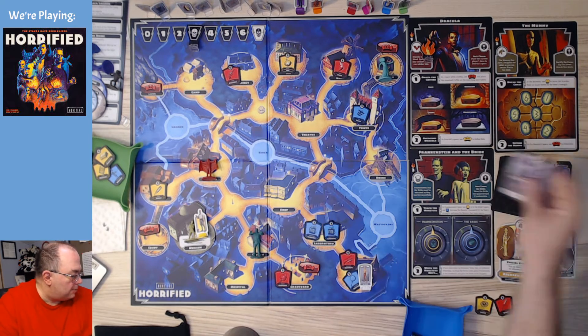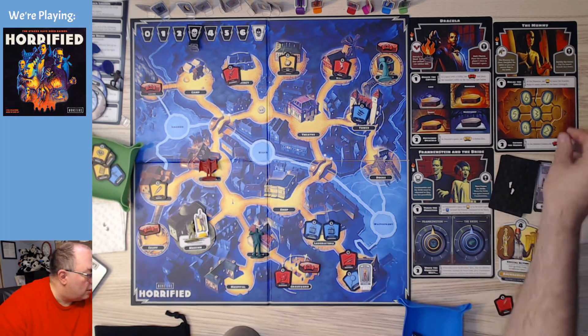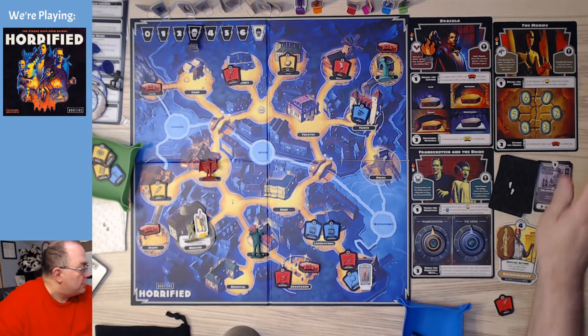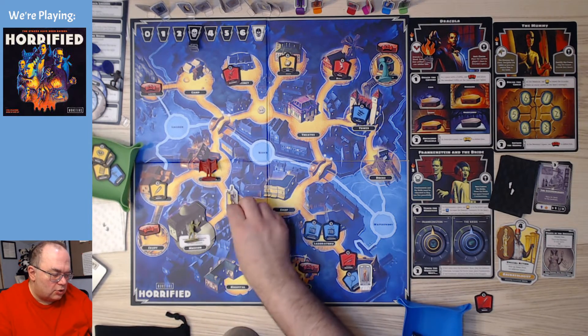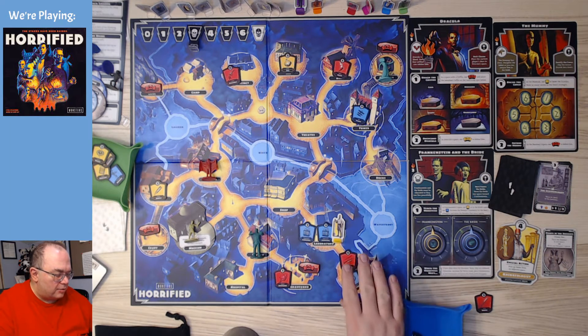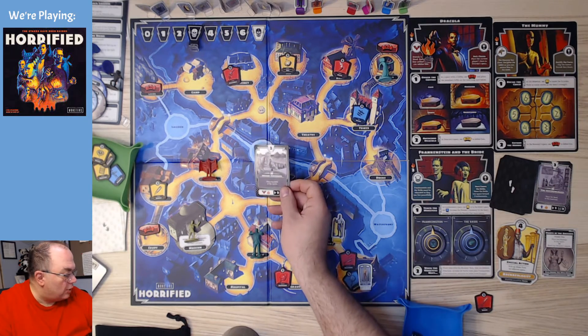Now I can use this last two card to move one and two. Fortunately, the mummy's curse is done, but I still need nine red to stop him. So I'm going to go two, three, four — and get ready to grab some items, plus deal with this guy over here who's sitting just annoyingly.